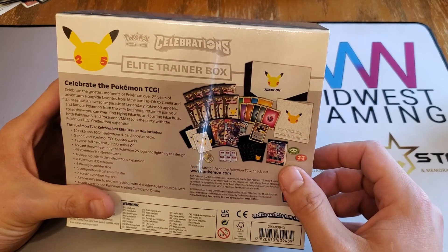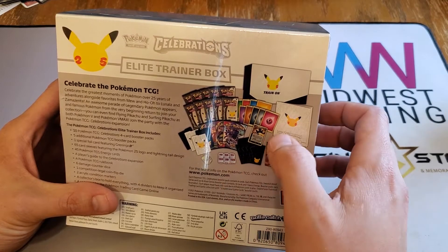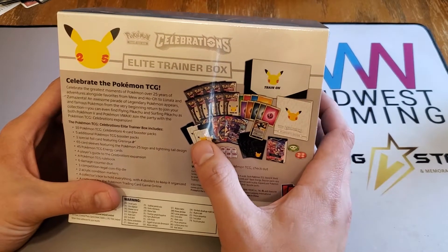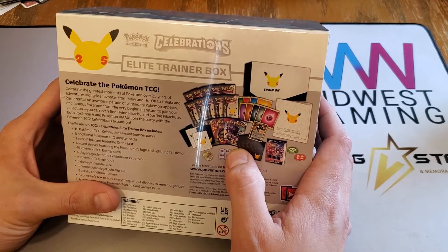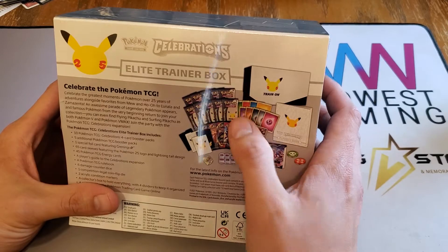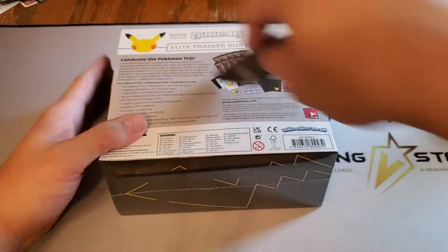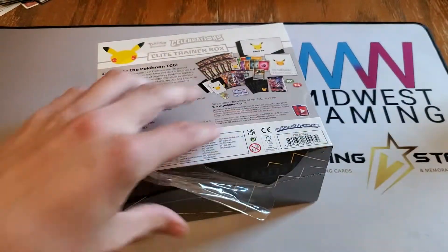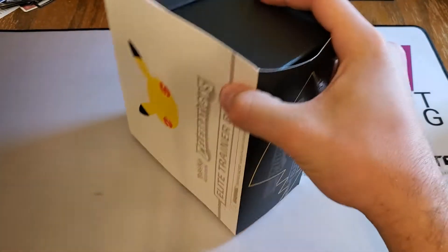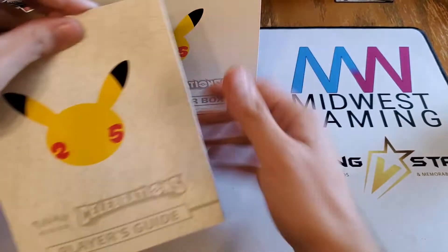some deck dividers, a bunch of energy cards as usual. But we have five packs from some of the newest sets - Chilling Rain, Darkness Ablaze, Vivid Voltage, Battle Styles - and 10 Celebrations packs. So 10 Celebrations packs means 10 chances to pull Charizard or the Umbreon Gold Star. Let's get into it.